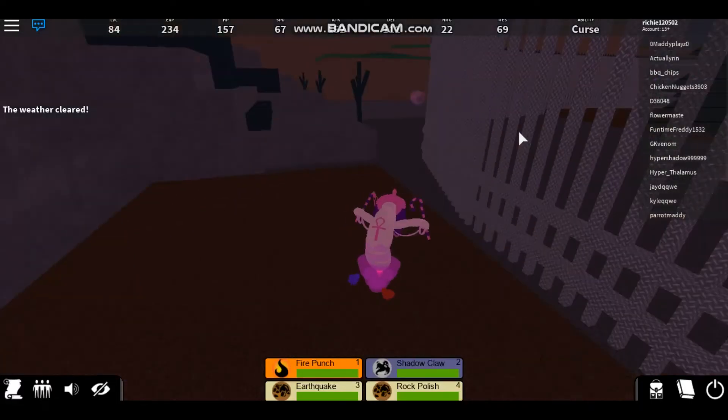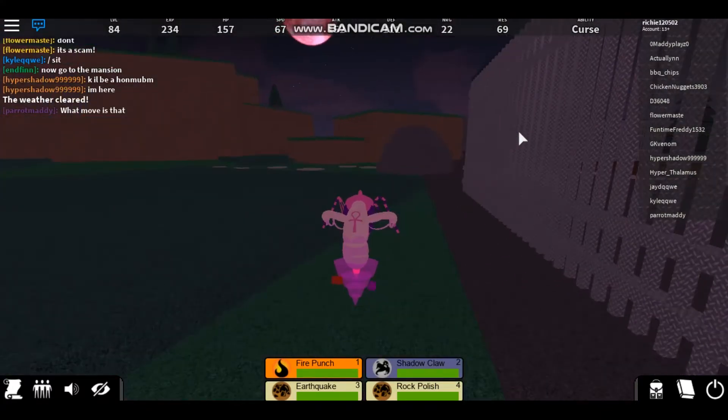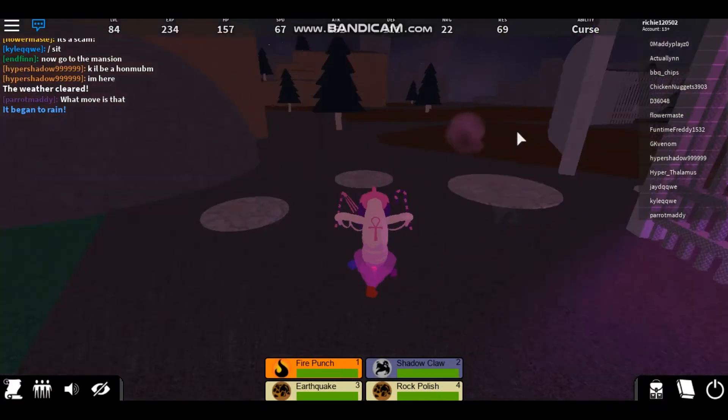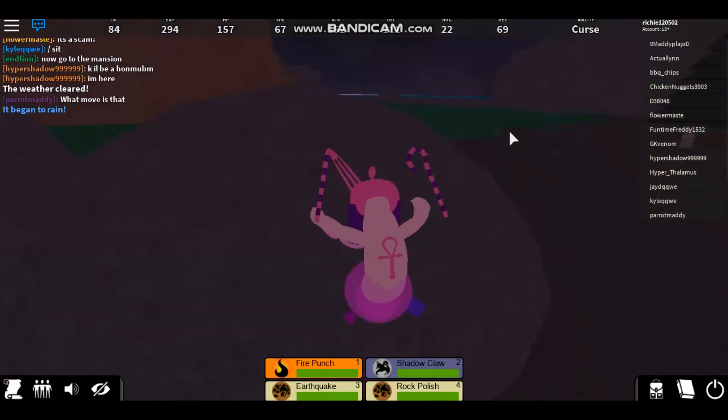Hey guys, welcome back to the video. In this video, I'm going to show you guys how you get the lovely Flora Fluff skin. This is going to take you a while. You need to find 25 of different colored hearts. There's red, magenta, and purple.